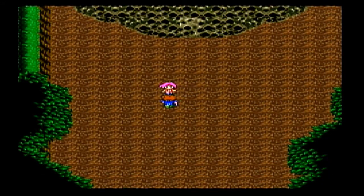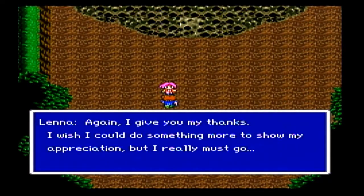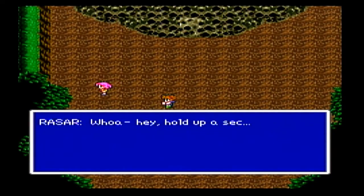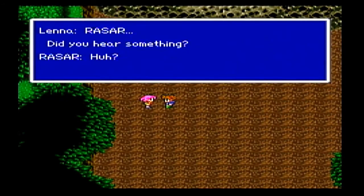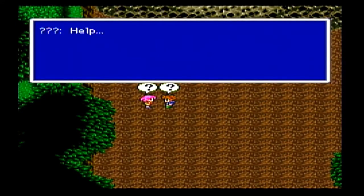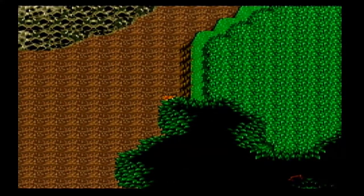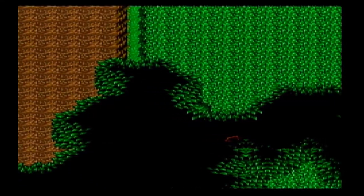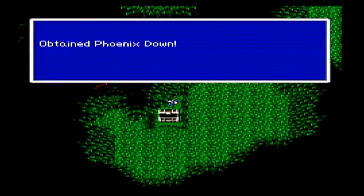Lena's father is the king, and he went off to investigate because the wind is apparently slowing down for some reason. Now, in this game's world, basic elements are controlled by crystals. There's a Wind Crystal, a Water Crystal, a Fire Crystal, and an Earth Crystal. They all affect the different elements they represent. For instance, the Wind Crystal helps the wind flow, the Water Crystal helps purify water and makes the soil grow, and the Fire Crystal keeps things warm.